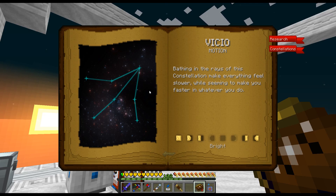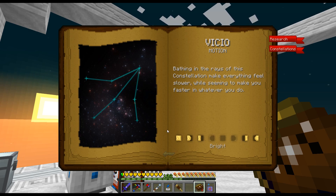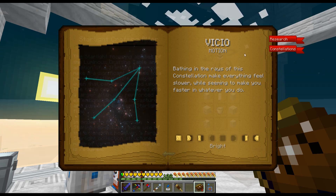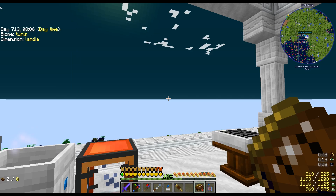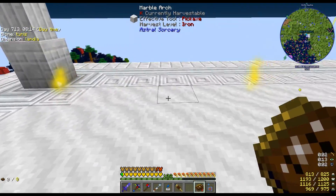It's daytime now and all I found was Vicio. But if you click on it in the constellations tab you'll see it's now teal instead of the normal blue from when you only have the paper. Down below it also shows the phases of the moon when this constellation will appear — I won't see Vicio whenever the moon is in certain phases.